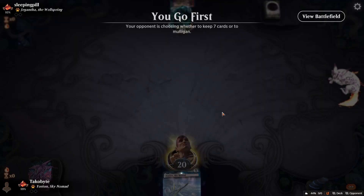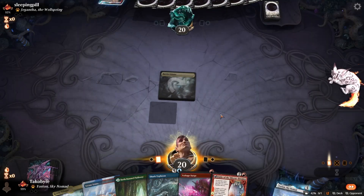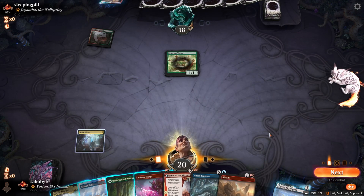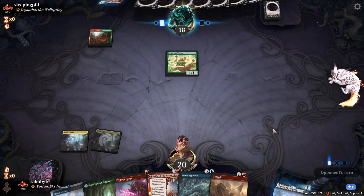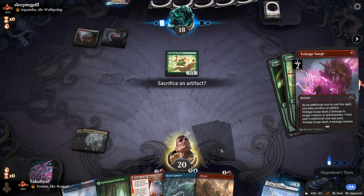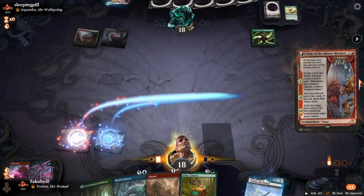We're starting a game — probably going to expect a Sacrifice deck maybe. We'll keep this hand. Oh, that is cool — Hardened Scales! I'll wait to see what they play before we Voltage Surge this. Let's play out the Fable.